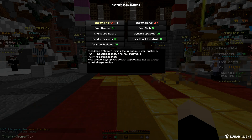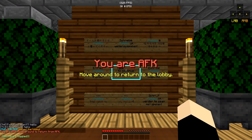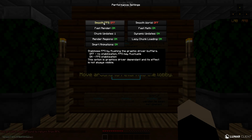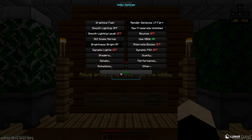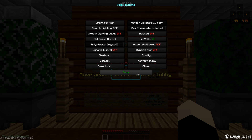In Performance, turn Smooth FPS off. It sounds good but it basically guarantees a constant frame rate — so if your computer can do 100 FPS, Smooth FPS locks you at around 50 because that's what it can guarantee. You want to go as high as possible, so turn it off. Turn Smooth World off just in case. Enable Fast Render, set chunk updates to 1, enable Dynamic Updates, enable Render Regions. Turn Lazy Chunk Loading and Animations off, but set Particles to Decreased because I like the hit effect.